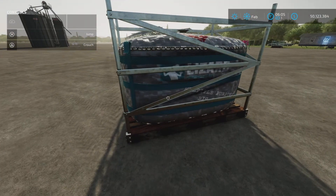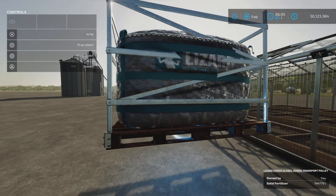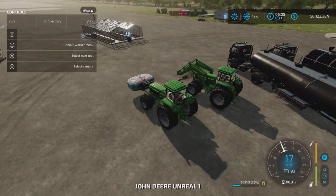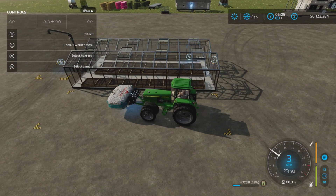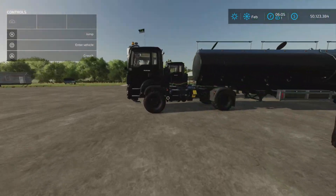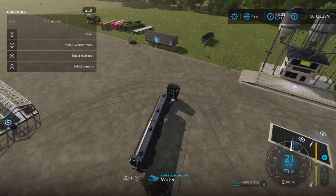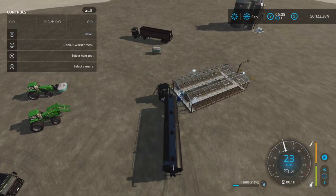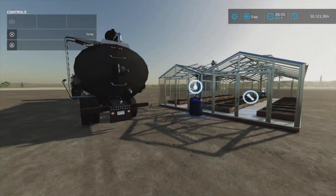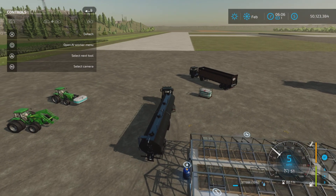Solid fertilizer goes in here very readily — no problems. Seeds are the same: a very nice giant wide input area. For water and herbicide, they go in the same place right here, by this blue tank with the drop on it. Herbicide and water go in just like so.